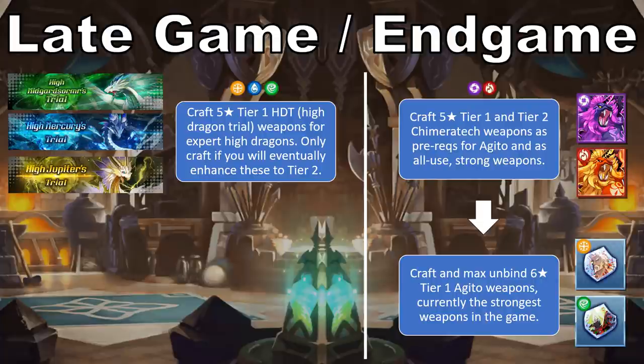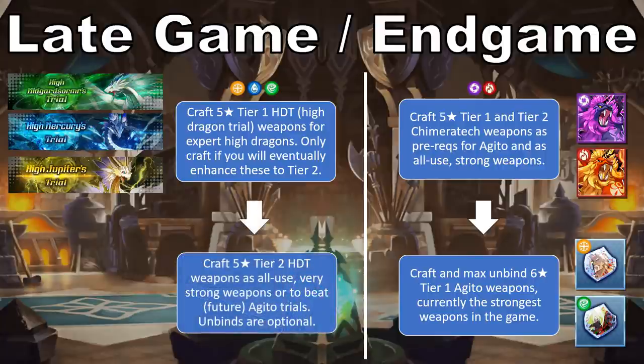For right now, it's likely best to concentrate your efforts on High Mercury, High Jupiter, and High Mindguard Stormer, because the Water, Light, and Wind elemental weapons crafted using their drops may be useful in future Agito trials or for hard solo content in those elements like the Mercurial Gauntlet. High Jupiter is one of the easiest trials to start with thanks to the availability of good shadow weapons and powerful mana spiral shadow units. High Mercury is also a good starting point at expert difficulty, since the fight isn't super technical — it just has a tendency to run long if you're using Void High Dragon Bane weapons. I would recommend trying to craft one tier 2 High Dragon weapon in each of these elements as a reasonable starting point. It's less important to spread out with a variety of tier 1 High Dragon weapons, unless you just want the weapon skins, because eventually these will be usurped by Chimeratech weapons, and they're only really effective against the opposite High Dragon because of the Bane ability.